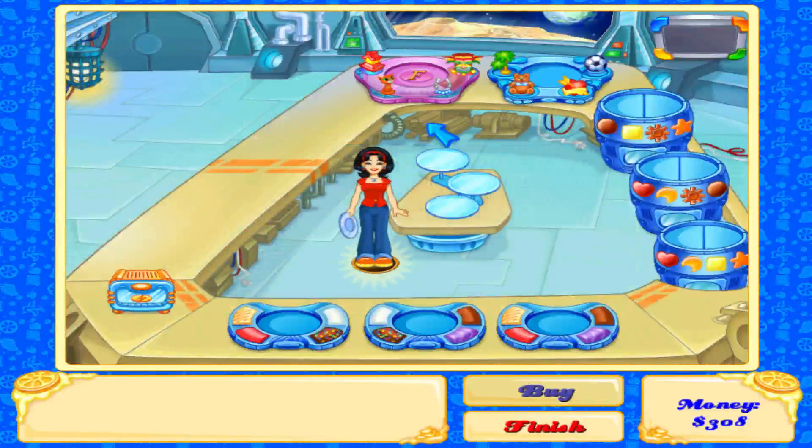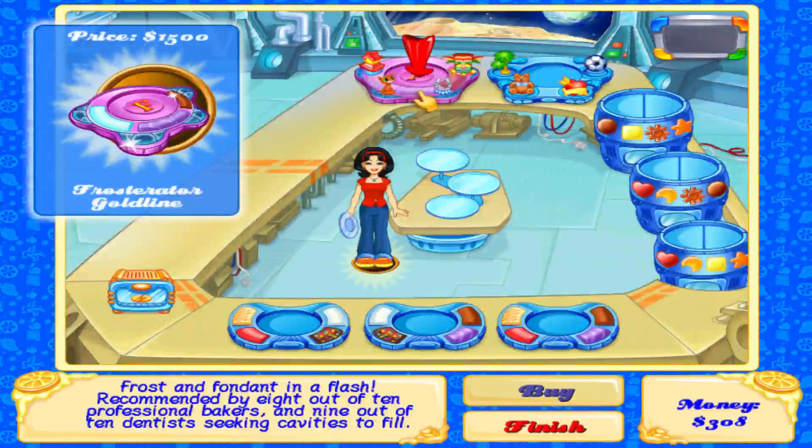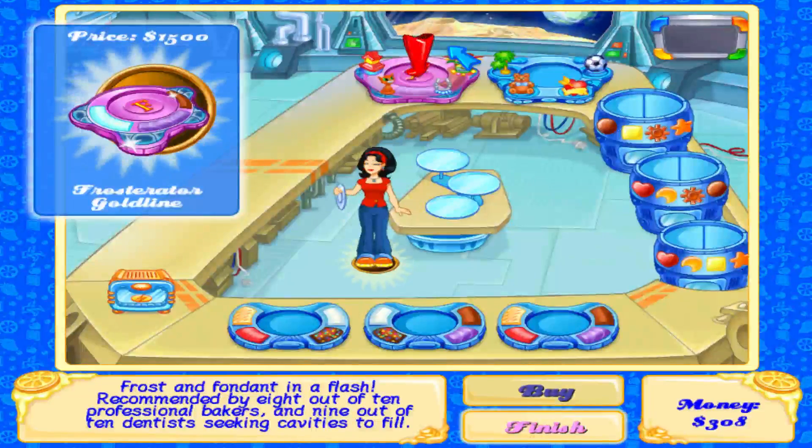There are even more upgrades available: the Frosterator Gold can frost and fondant in a flash, recommended by the ADA — 8 out of 10 professional bakers and 9 out of 10 dentists seeking cavities to fill. Of course. They lied to me — upgrades never end.